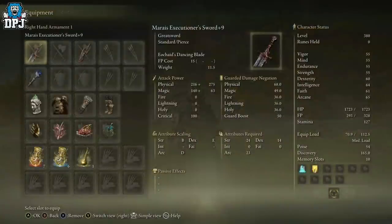Mine is only a plus nine — you can make this even more powerful. You can also apply a few more buffs with this weapon, things like aromatics. I don't use any of them, but you can make it even better if you want to.